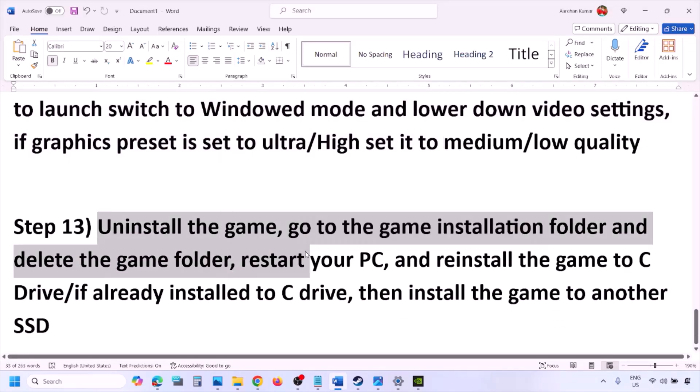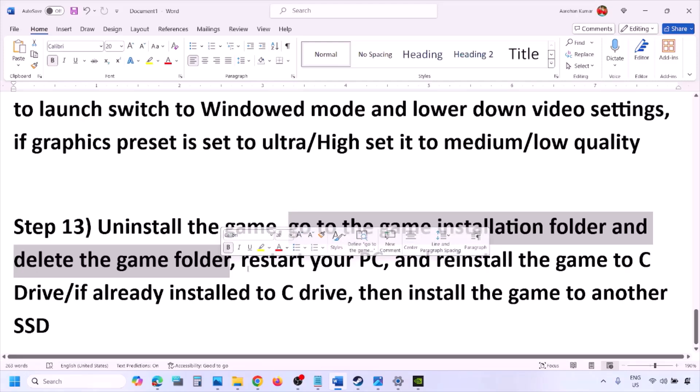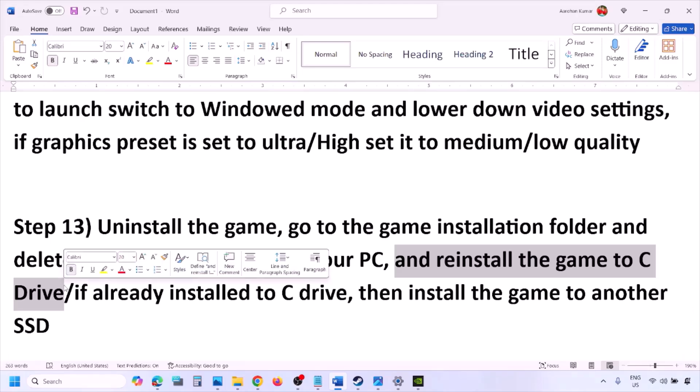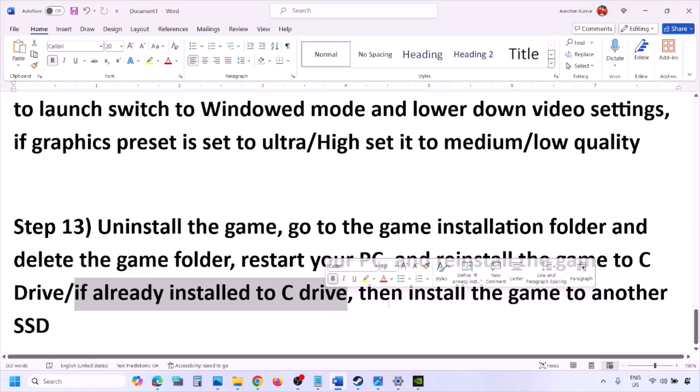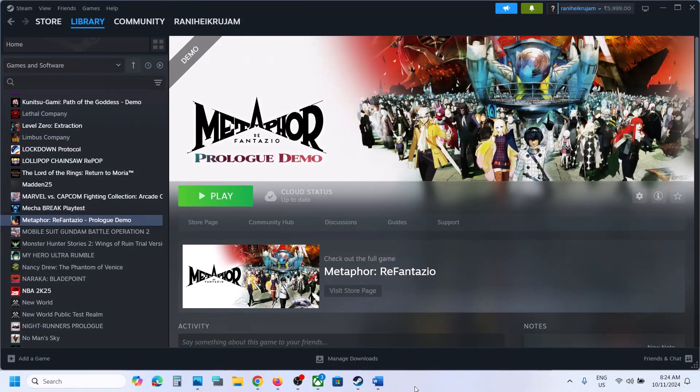The last step is to uninstall and reinstall the game. Go to Steam, right-click the game, and click Uninstall. After uninstalling, go to the game installation folder and delete the game folder, then restart your computer and install the game to the C drive. If it was on a D drive or external drive, try the C drive. If it's already on the C drive, try installing to another SSD. One of the steps shown in this video should help you run the game successfully on your Windows computer.